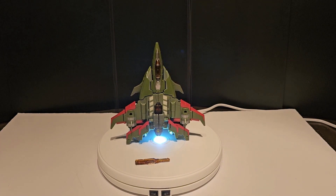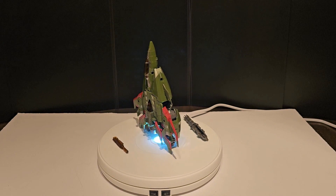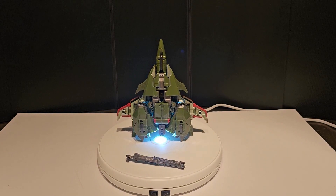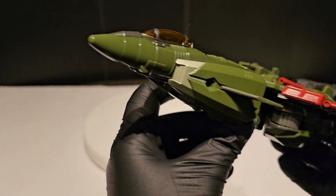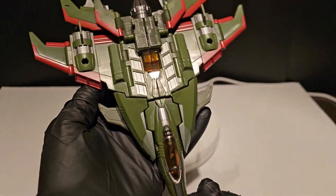Here's a shot of everything that comes in the box: a little beam sword and a chain gun. The paint looks pretty good — I dig the green and the silver. It is a bit small for a leader class though, but we'll see once we get it transformed. Let me show you some up-close details.